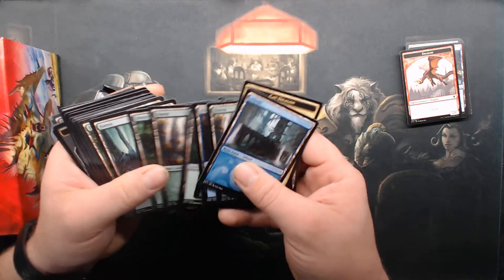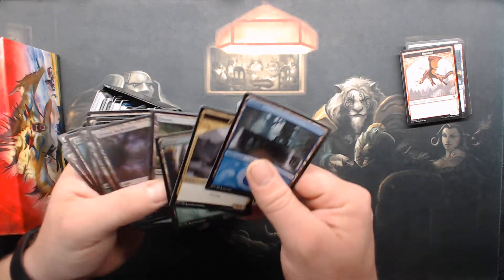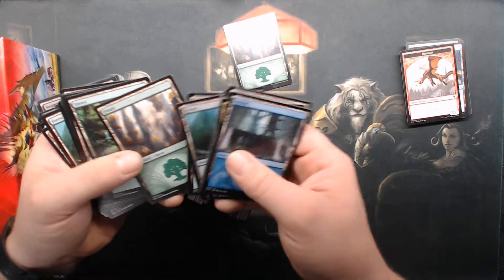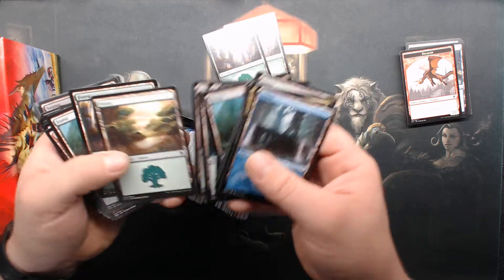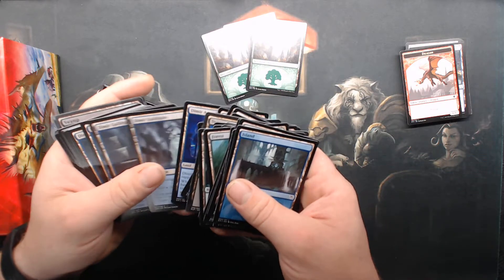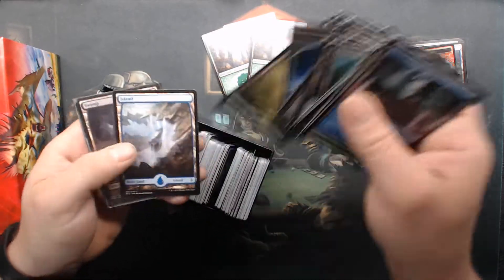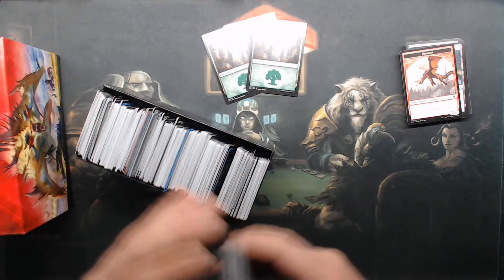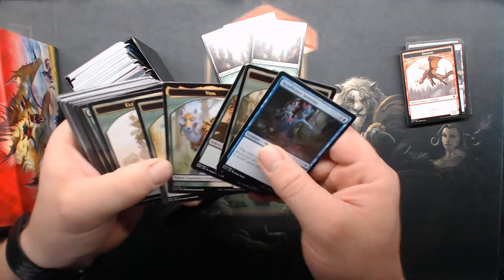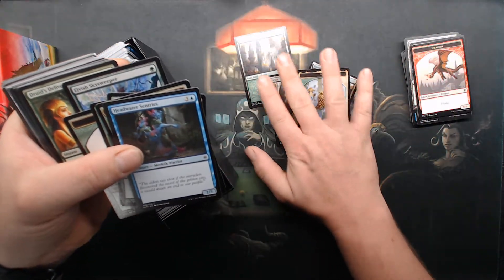More cat dragons, more basics. I'm actively looking for the Selesnya basic lands for a project I'm working on — obviously a Selesnya deck. Watch those full arts. More blue and tokens. Vosia — I'm going to need that for the Selesnya deck.